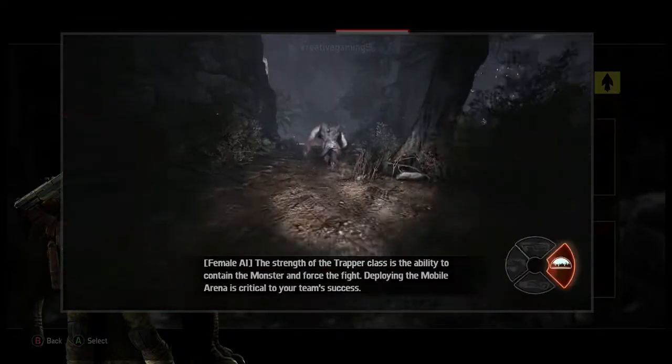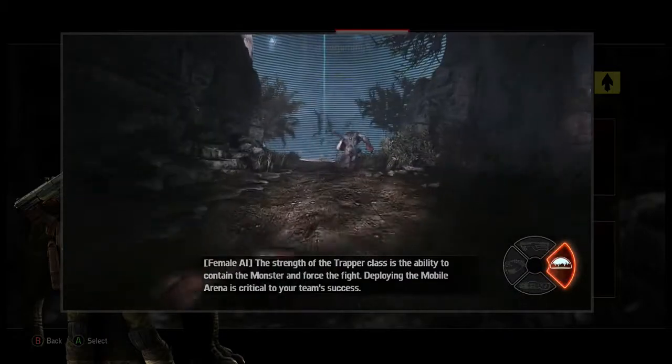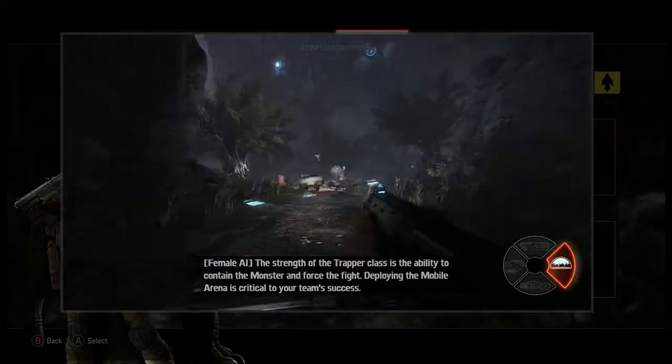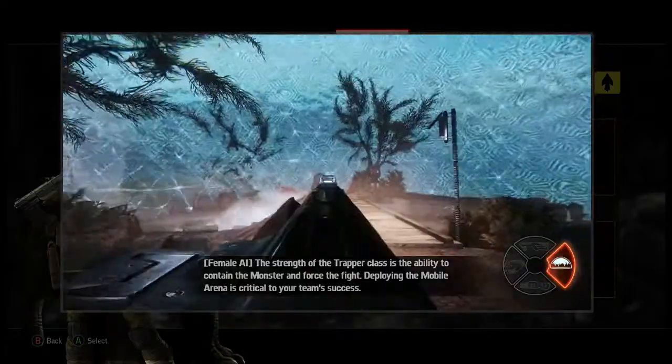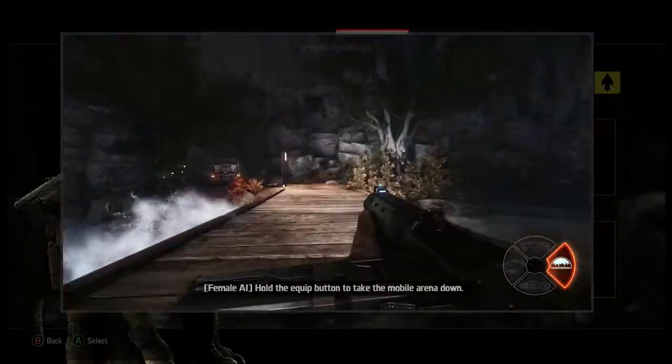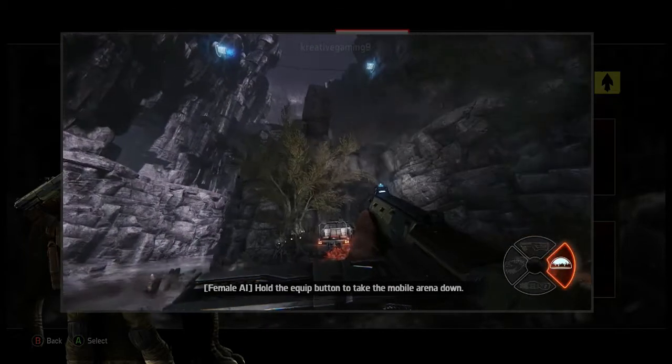The strength of the trapper class is the ability to contain the monster and force the fight. Deploying the mobile arena is critical to your team's success. Hold the equip button to take the mobile arena down.